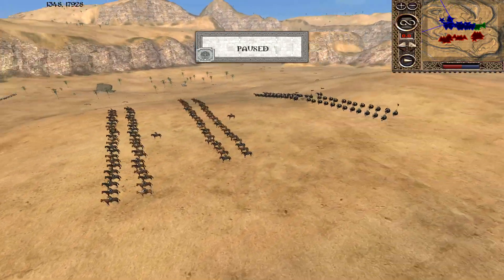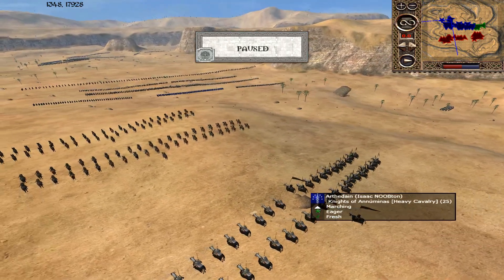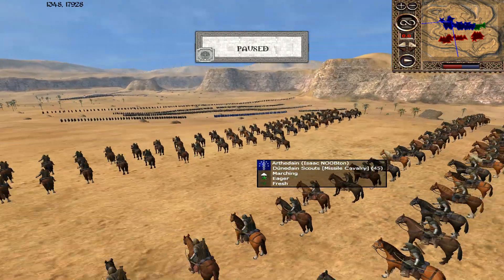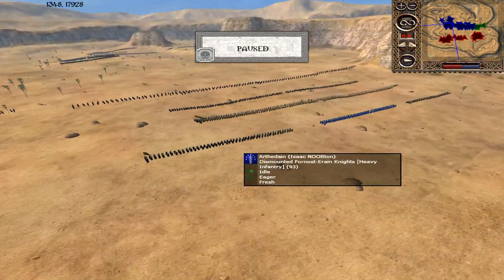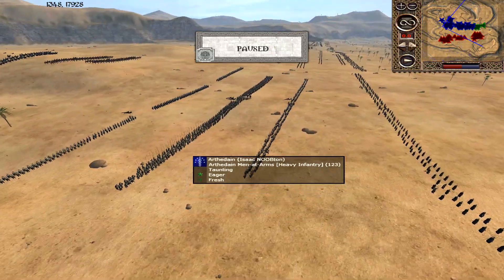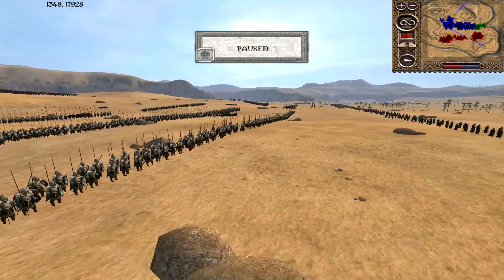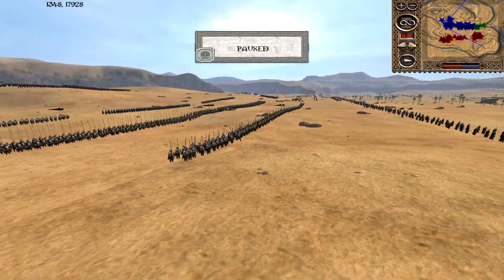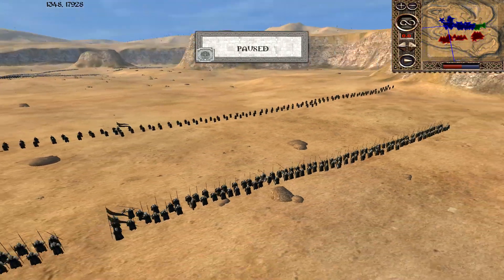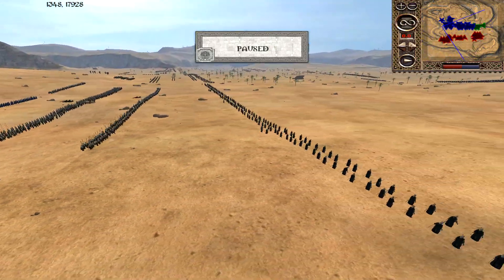We have Arthedain, commanded by Isaac Noobton. He's got some Royal Court of House Emlaith, some Knights of Numinas, Dunedain Scouts — 2 units, that's the archer unit on horseback — some Dismounted Faunus Erion Knights, and Numinas Skateguards. Also Arthedain Pikemen armored up — 2 units — 2 units of Faunus Erion Defenders, and some Arthedain Marksmen — 2 units. There could be some Dubon Rangers but they're obviously hidden if they are here.